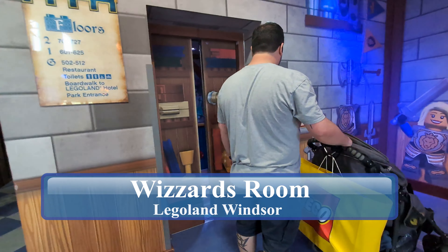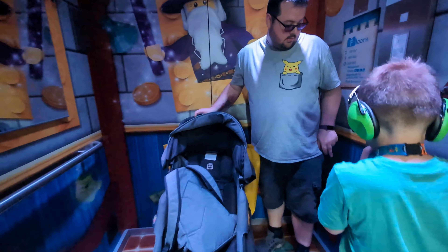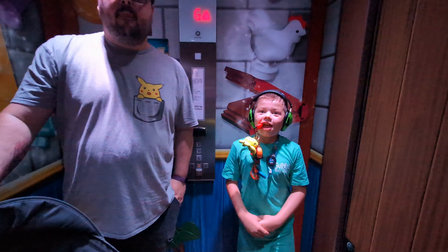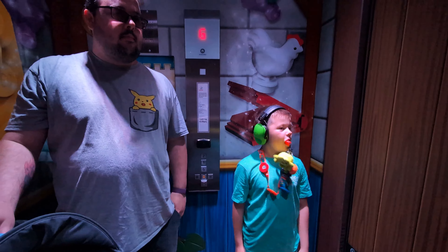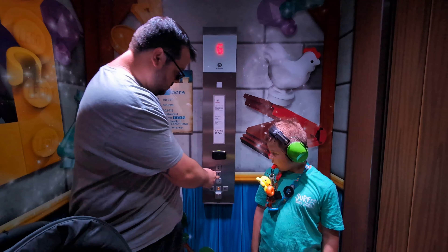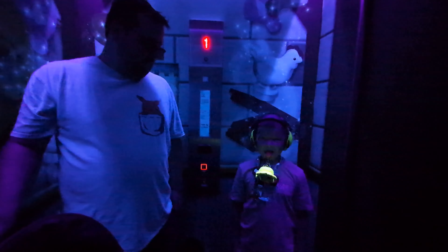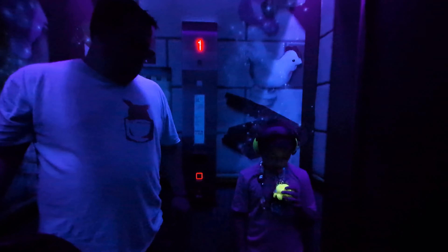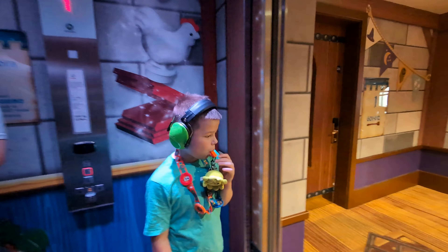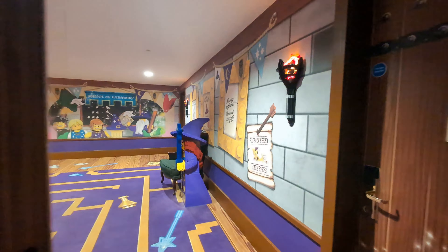We're off to find our room. Let daddy get in first. First floor — I think we were on the second floor last time. You've got to scan your cards as well. Yeah, we saw that in the sensory room. What room are we? 602. Oh Eddie, this way — 601.